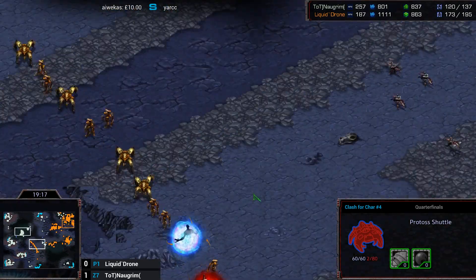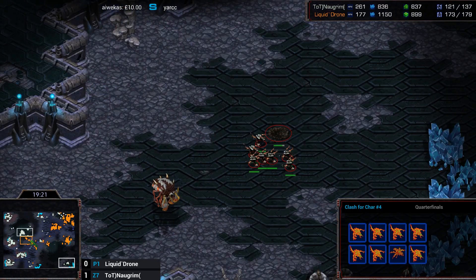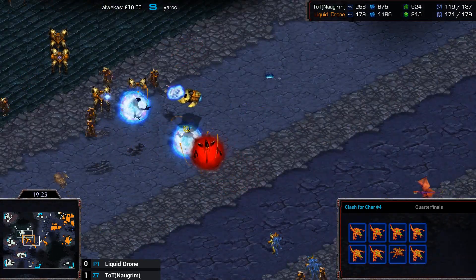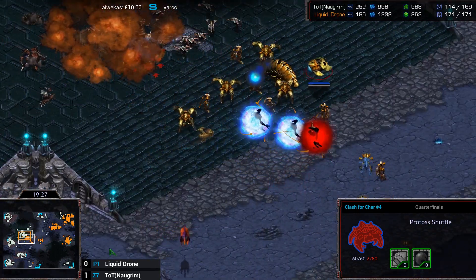Meanwhile, the rest of the Protoss army is going for the counterattack. He doesn't think he has an Observer there — it's behind his army. Is he going to get the Feedback? No, he doesn't get the Feedback there quick enough.